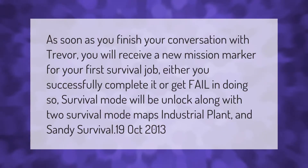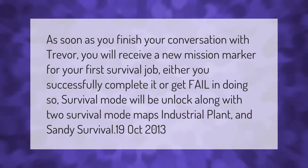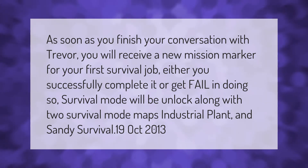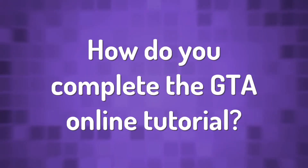As soon as you finish your conversation with Trevor, you will receive a new mission marker for your first survival job. Whether you successfully complete it or fail, survival mode will be unlocked along with two survival mode maps: Industrial Plant and Sandy Survival. This was added on October 19th, 2013.